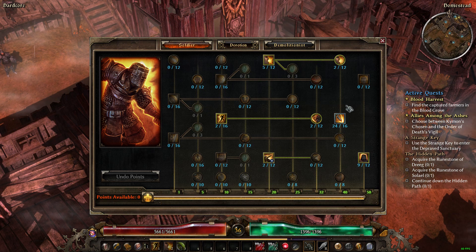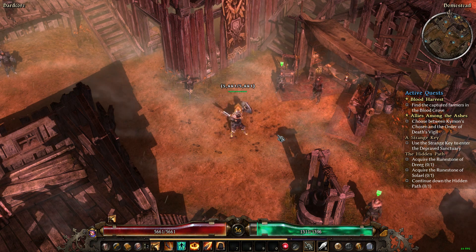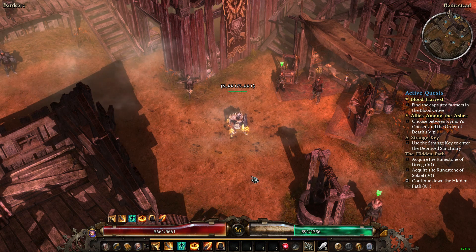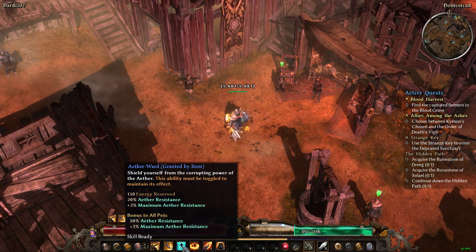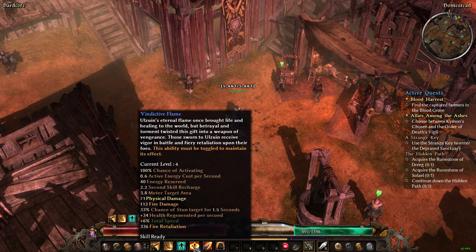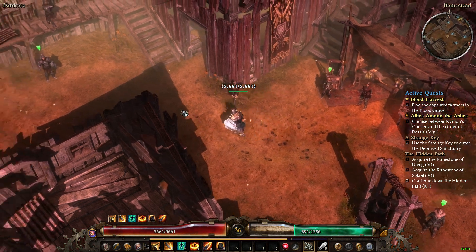Let's turn on all of our buffs. There are all of our buffs: Field Command, Counter-Strike, we are currently using Aether Ward to help us with Aether resistances, Vindictive Flame, Flame Touch, and there's Menhir's Bulwark.